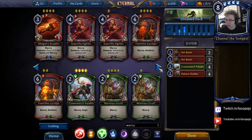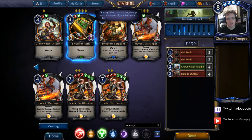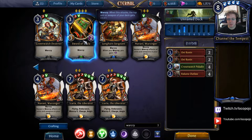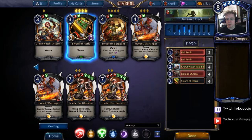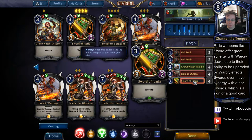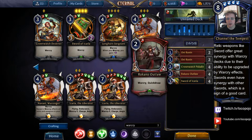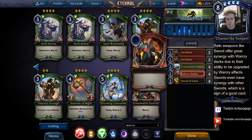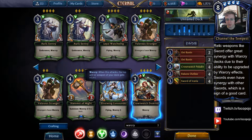We're also adding Sword of Ikaria, an uncommon I actually recommend as a first craft for new players. It's a 3/2 relic weapon with Warcry, so when you attack with it you get the Warcry bonus. It functions both as removal and as a potential game-ender if your opponent isn't playing units. This is one of those examples of how hybrid cards can be very strong for their cost — most hybrid cards offer interesting extra strength just by being hybrid cards.